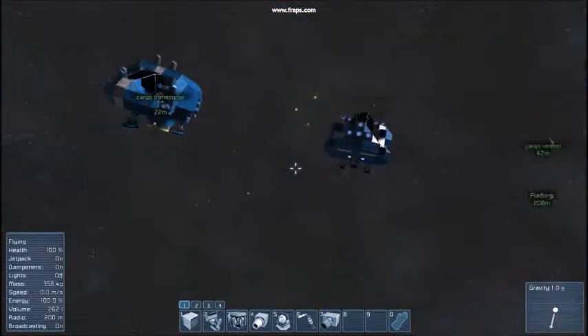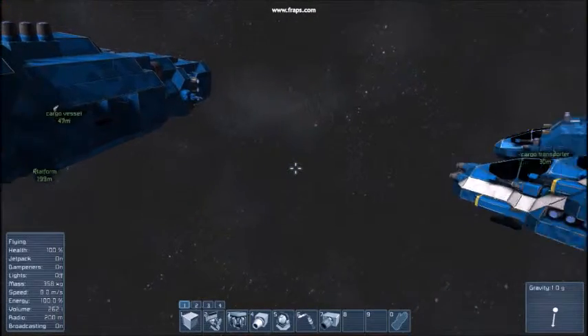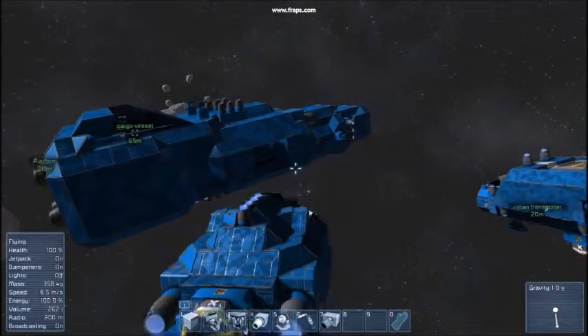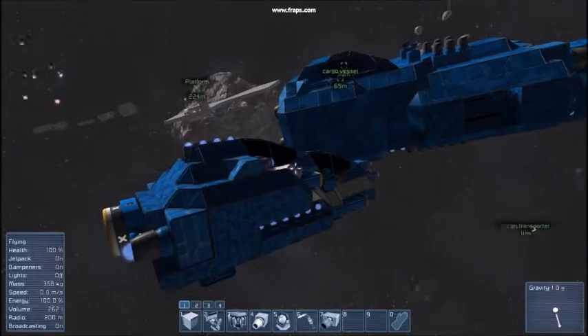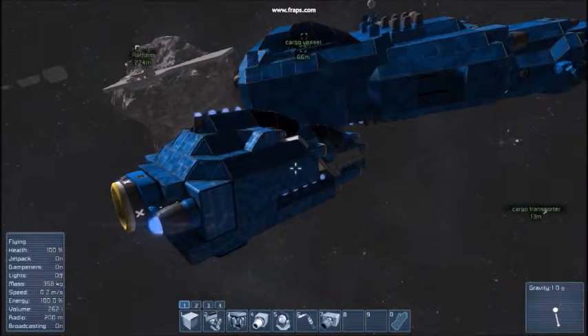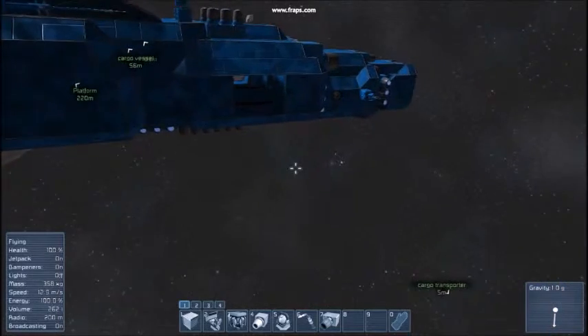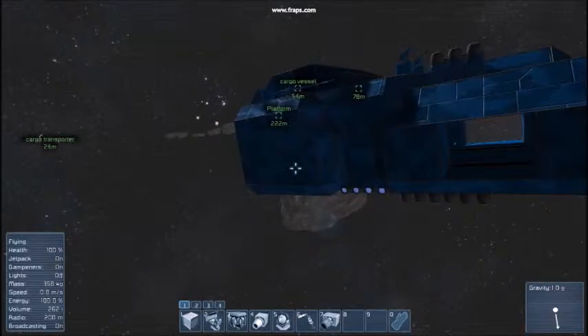That's actually all there is to see of the ships. You can find them in the Steam Workshop by searching cargo vessel, the Blue Fighter, or cargo transporter. I'm sure you'll find them. My name is BRMP and thanks for watching. Bye.